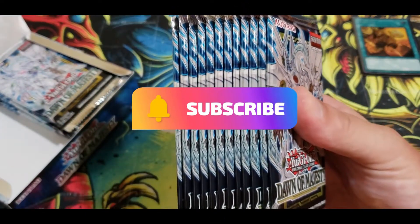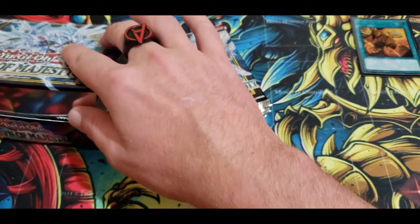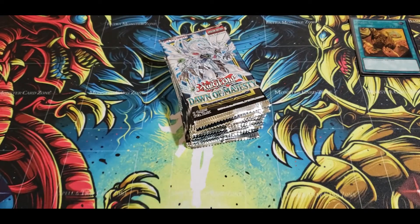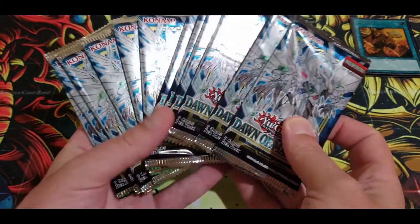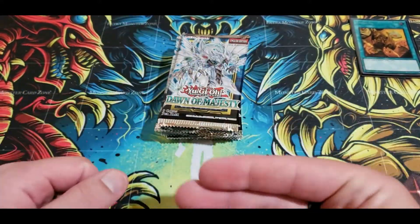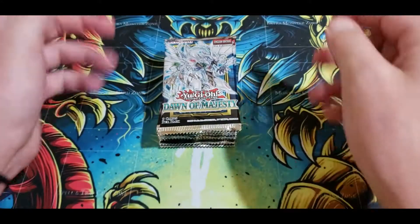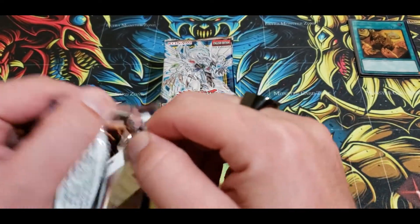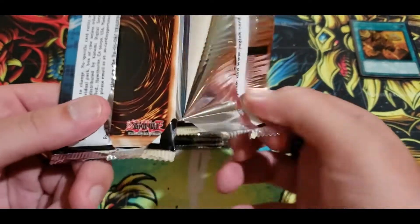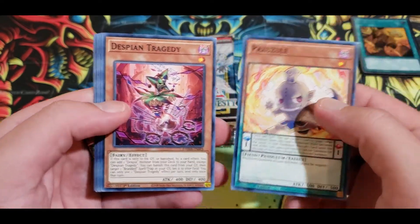Oh my god, look at that — that looks gorgeous. We'll go straight from top down and seal this, hit that up tomorrow. In the name of Yuge and Kaiba and the heart of the cards, bless our pulls, amen. Here we go. It's always really exciting opening up a new set — it's really exciting opening up new sets.